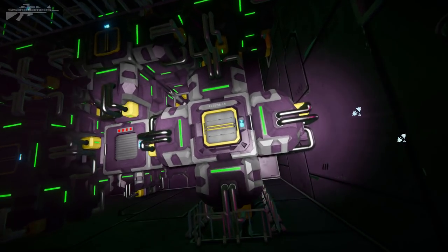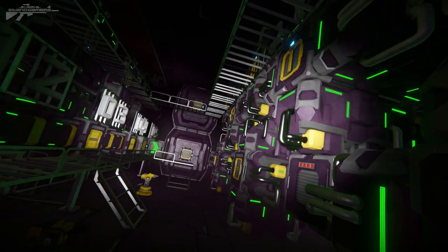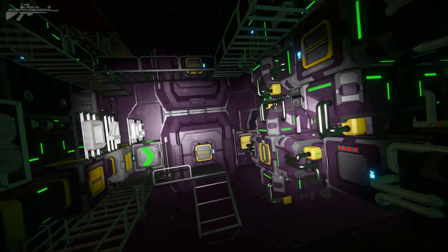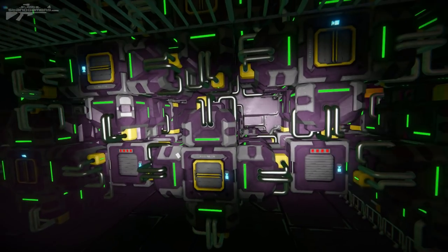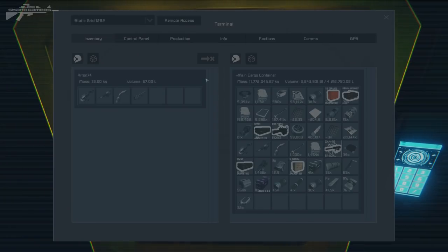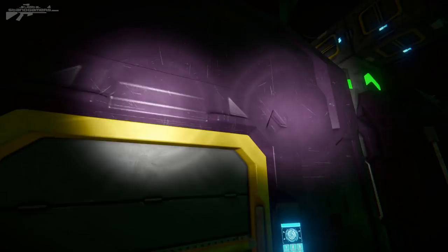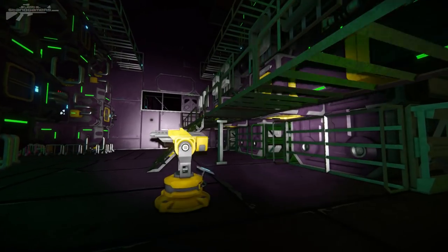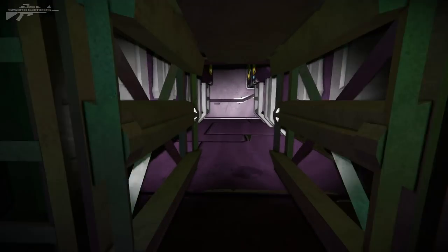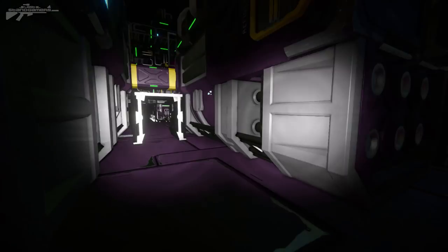On this side we've got assemblers, double stacked, and you can see they've got all the efficiency modules on there. These guys can pump out parts faster than we actually require them at some points. We have them producing random different parts at random different intervals so we never run out of supplies. Down here we've also got some turrets and extra areas that'll eventually probably lead into other parts of this facility.